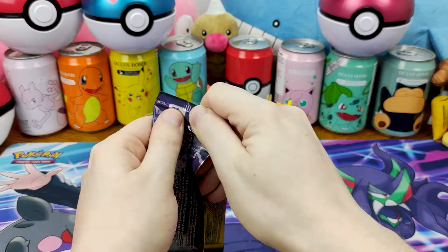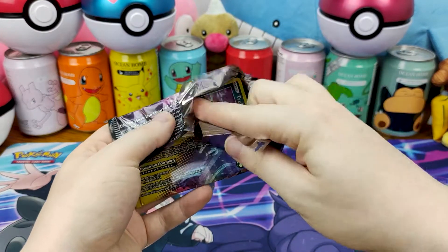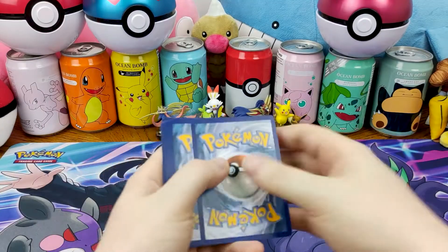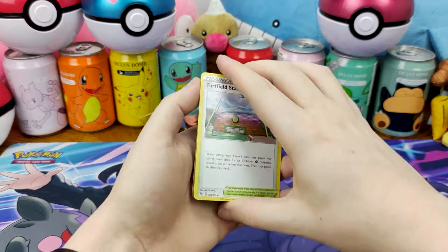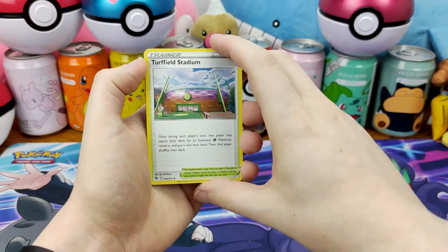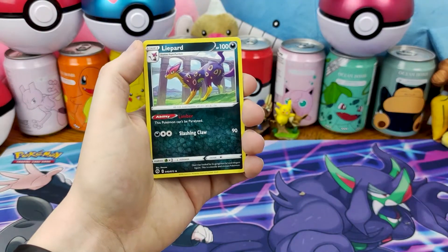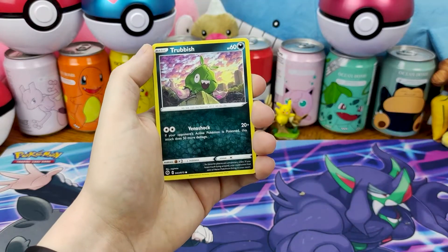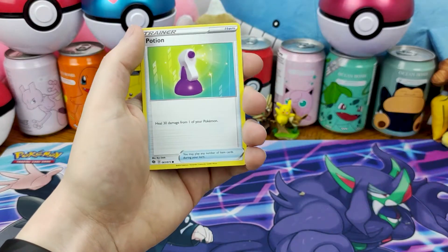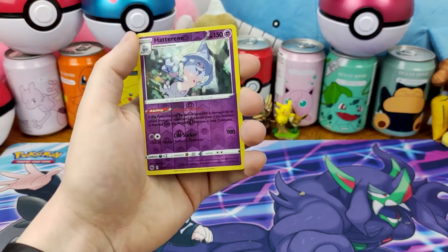Code card for the box. We have a Gigantamaxed Dreadnaw on the front of this pack — I don't know if that signifies good or bad tidings. Here's your code card. We go tree to the front. I can't remember if we're actually chasing anything else in Champion's Path other than the Charizards, really. Is there any cards you were chasing in Champion's Path that you managed to get? If you had any chase cards and if you got them, let me know.